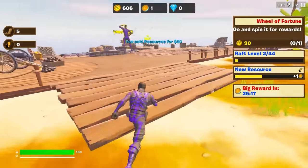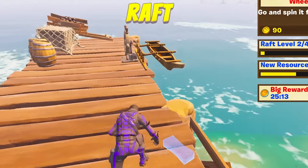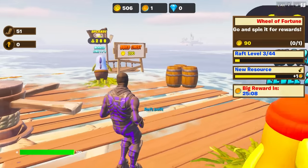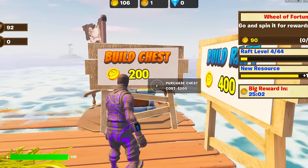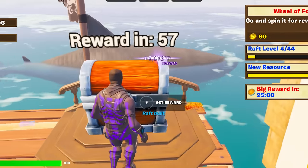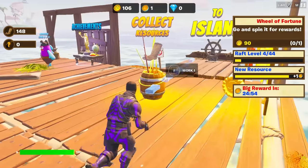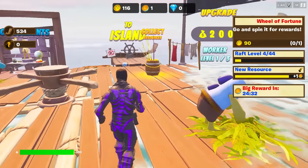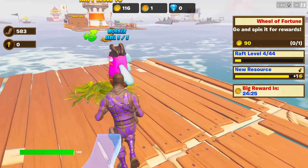Might as well get 600. We are getting so rich. It's genuinely ridiculous. 600 gold. So that means I can expand the raft a little bit. Build chest. You get a reward every 60 seconds. I've got these guys getting me an insane amount of gold. The workers — we've got Jimmy here. Say hi, Jimmy. How's it going? Jimmy doesn't really say much. We've got Kyle, his twin brother. They look exactly the same.